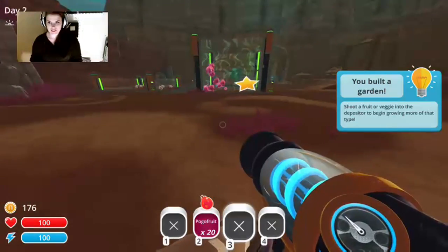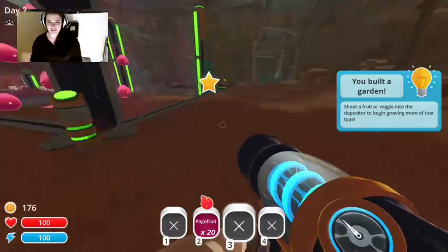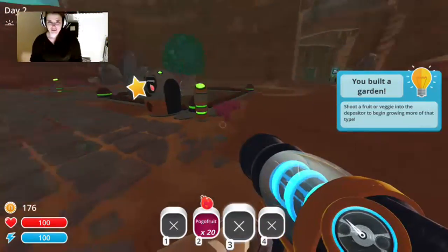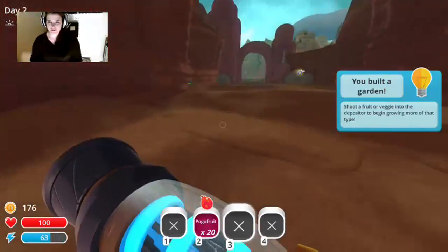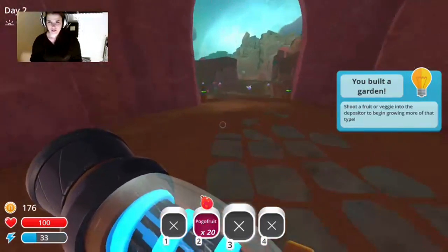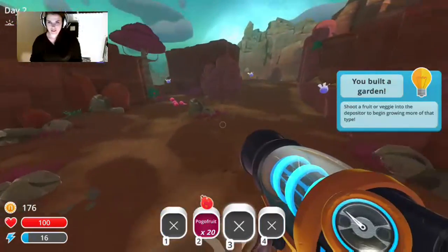I did build a garden! So we're gonna go over here — see that's what happens when you build a garden, and I already shot fruit into it. Oh, all the lumo slimes have taken off for the night.